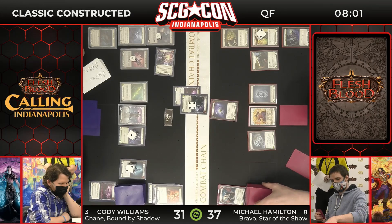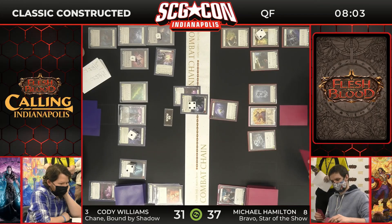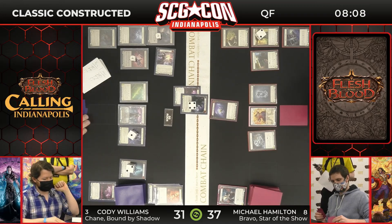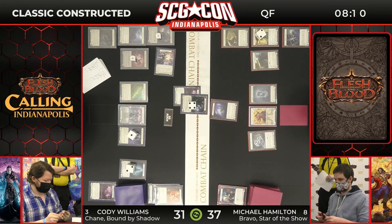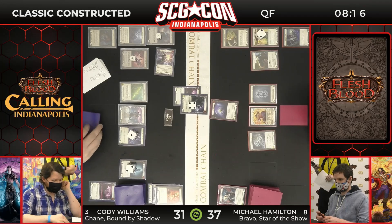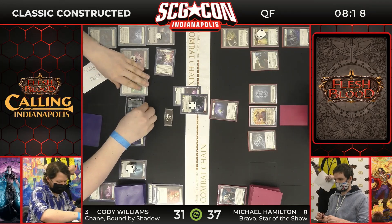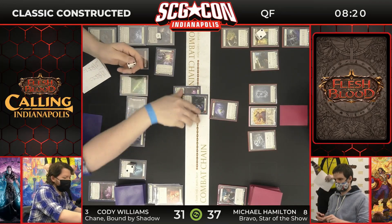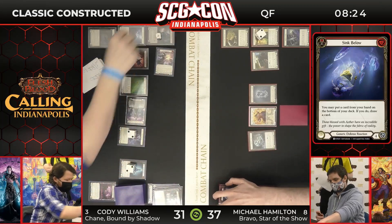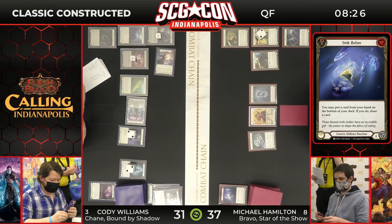This Bounding Demigod is attacking for four. There's a Sink Below matching up to it and Michael is actually going to use it — he'll put a card from his hand to the bottom of his deck and draw a new one. A little bit of filtering, possibly setting up an attack for his turn. Michael, I think, is going to take this game a little slow and easy. That's one of two Sink Belows that Michael Hamilton has in the deck — there are about nine total defense reactions. And now the Soul Shackle is getting activated, and this is what we were talking about — the chain is broken whenever you make the Soul Shackle, so that's why you see all the cards go away.